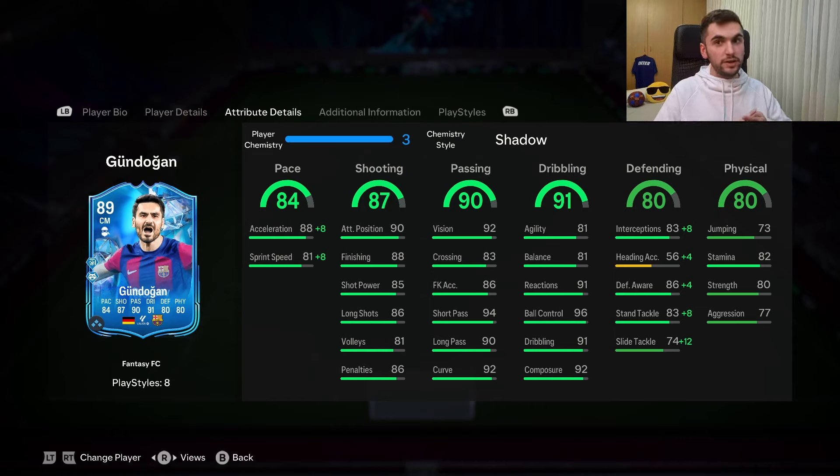About his passing — this is the best part of the card. It is very accurate, so good. His short passing and long passing are top tier. I don't know what to say — his passing is just ridiculous. About his dribbling stats: agility and balance are fine, and his ball control, composure, and reactions are all there, so no need to worry.